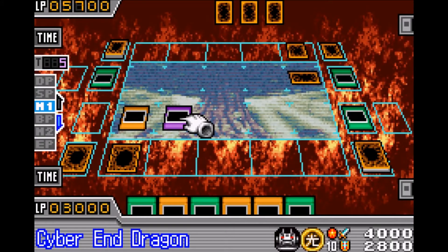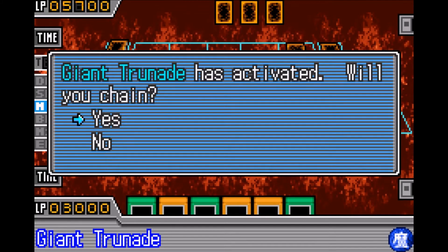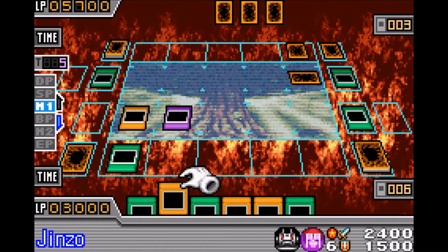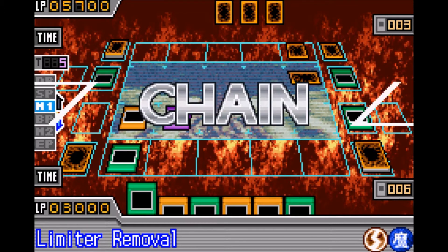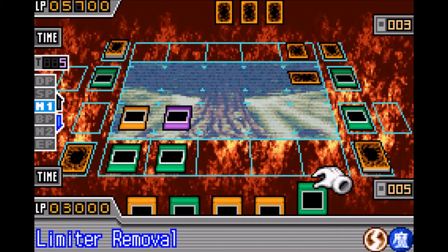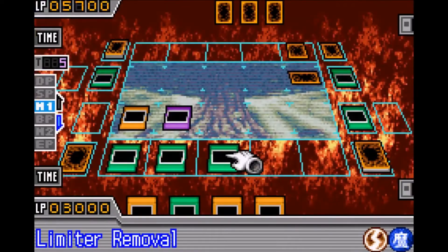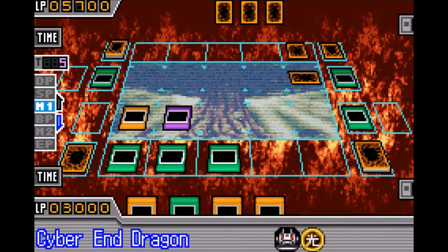Because of the way chaining works in this game, you can actually activate quick play spells in response to Giant Trunade. Instead of the quick play spells resolving first and then going to the graveyard, the game actually leaves them on the field while the chain is happening, so when Giant Trunade resolves you are able to get the quick play spells back to your hand and use them again.